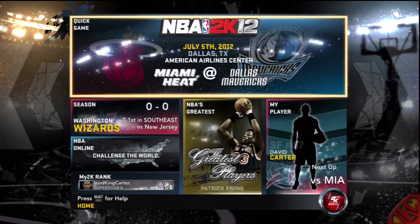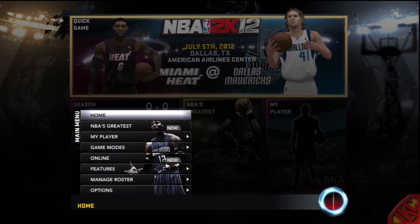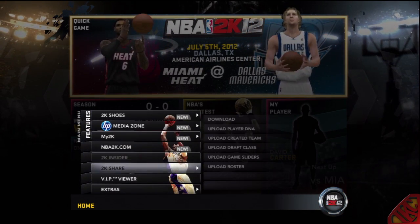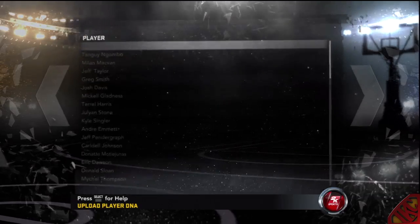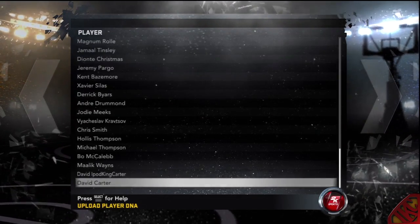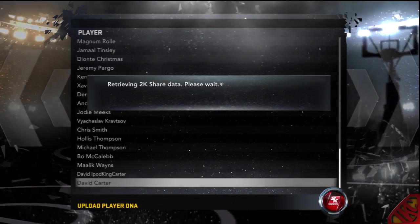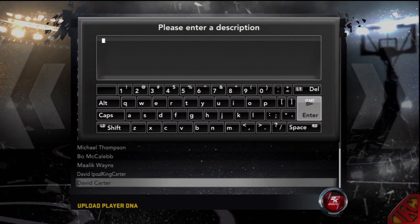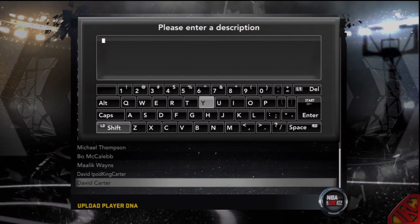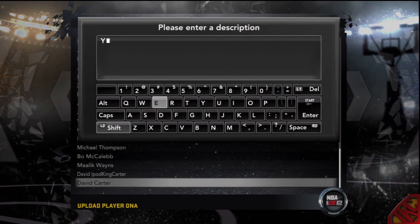After starting the season, he exported the team. To export the team within season mode, you go to Start, then Save, then hit Export Team. After you export the team you can quit out of season — though I'd say save it just in case. After you export that team, go into the rosters. Once you're in the rosters, you'll notice there are two different players on the same team.